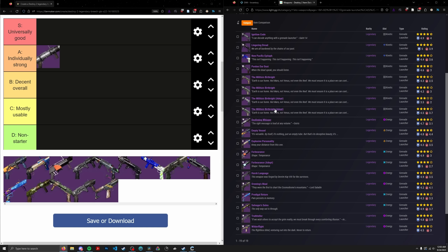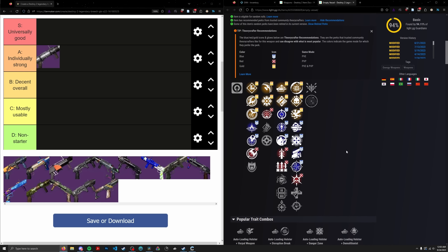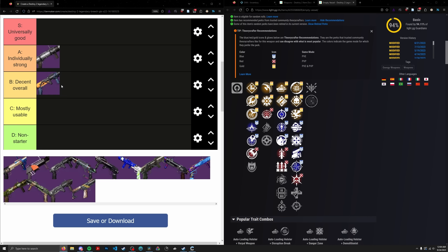Next up, we have Empty Vessel — a solar lightweight GL from the Vanguard pool. This thing is well known for its use in swap rotations with Apex Predator because its surge matches. It has Auto, Vorpal, and Spike — a classic lightweight GL swap DPS combo. It does lose out in damage against Wilder Flight even with surge matching. You can also use this as a disorienting GL — it's the best solar disorienting GL because it's the only one. Auto Demo in a GM is not a bad pick at all. Putting it in the B tier.